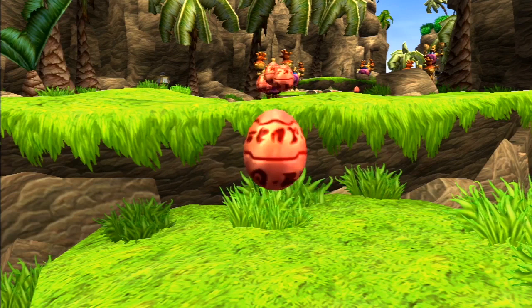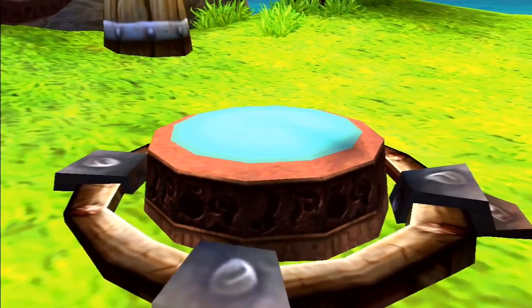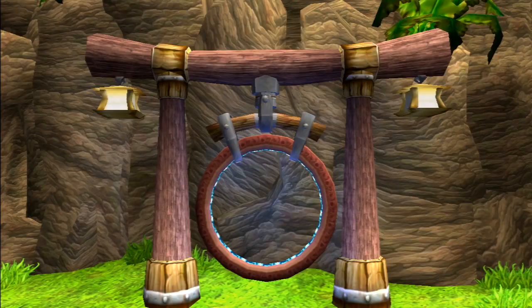There are two lines of text on the precursor orbs — the top reads 'Naughty Dog' and the bottom reads 'Madman.' The text around the switch to activate the teleporter gate reads the word 'fuel' over and over.